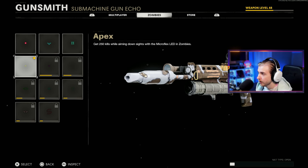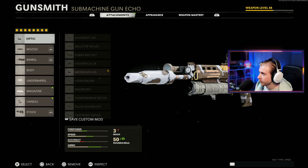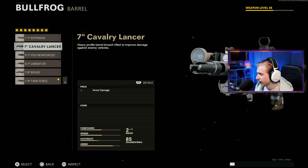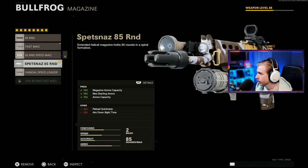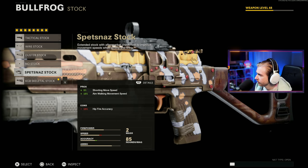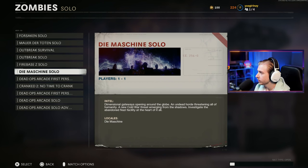I'm running the Apex reticle here on the Microflex LED sight, but we're going to change it up today. I think I'll switch to the KGB Eliminator barrel. I normally go Cavalry, but SMGs drop off in damage a lot faster, so I'll try Task Force today. Tiger Team Spotlight, Bruiser Grip, 85-round mag — definitely worth it pre-Pack-a-Punch. Speed Tape and Skeletal Stock. And of course, going in with Ring of Fire.